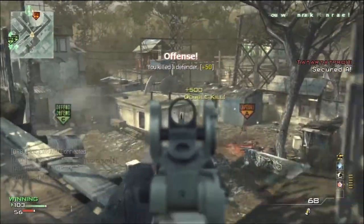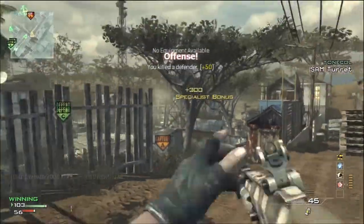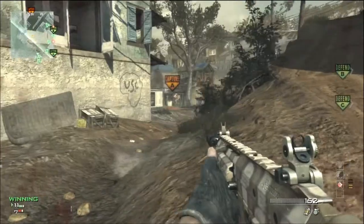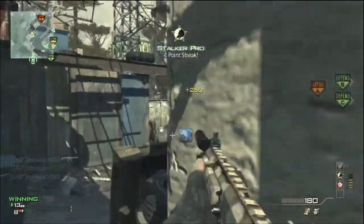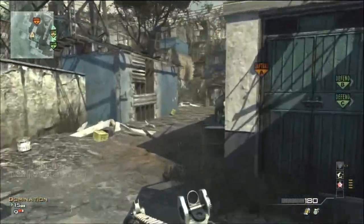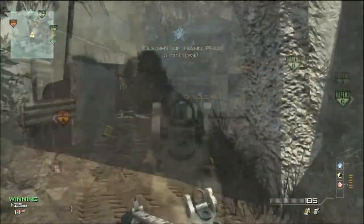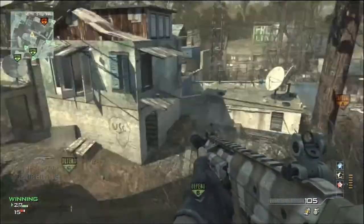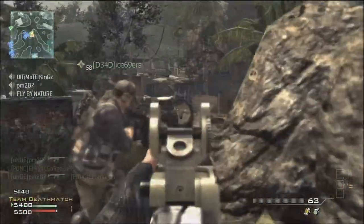Mission may be one of the best-suited maps for the ACR. There are many sightlines on this map, and the only area to avoid is the center, which is a bit tighter than the rest. The best tip here is to stay on the edges of the map — many players don't expect you to be going around the center where most of the action is. This gives you a great opportunity to flank, and Marksman will ensure you spot incoming enemies at a distance before they notice you.